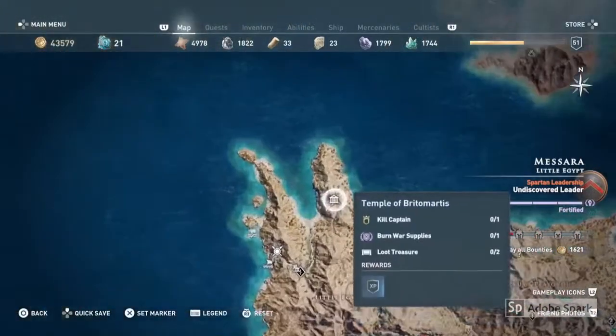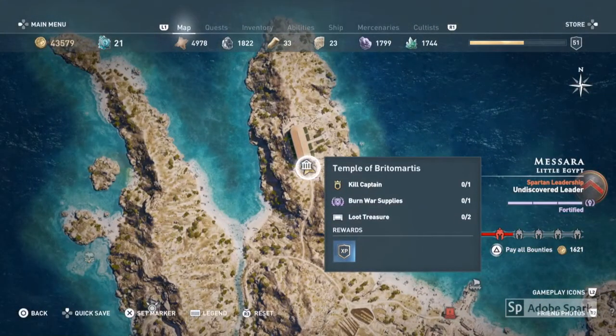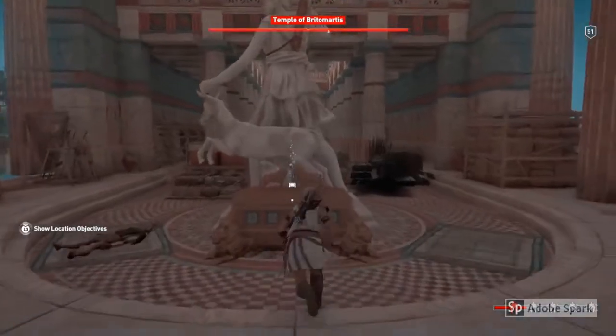The fifth and final armor piece is in Mazira at the Temple of Vitriomartis, and this is where you will find the Pilgrim's Boot.